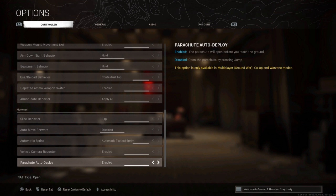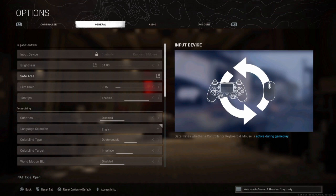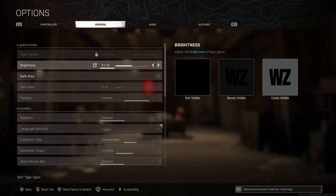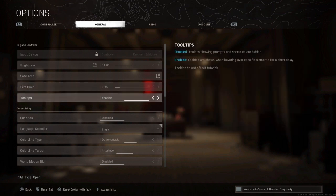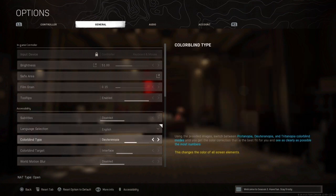Here are my general settings. Brightness is 51 — I'd recommend around 54 or 55; you don't want it too high. Film grain is 0.15 — I just wanted to try it out to improve my graphics. People say it's bad but it made a noticeable change for me, though it's subtle. You can set it to zero if you prefer. Tooltips are Enabled.